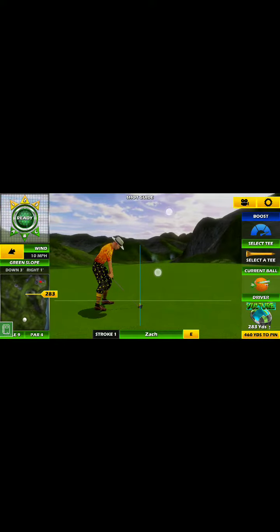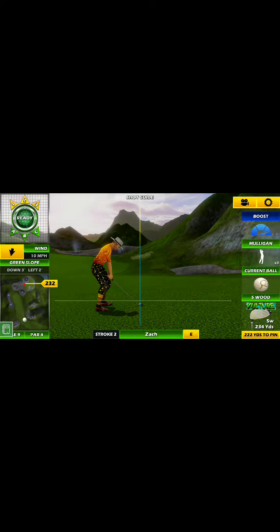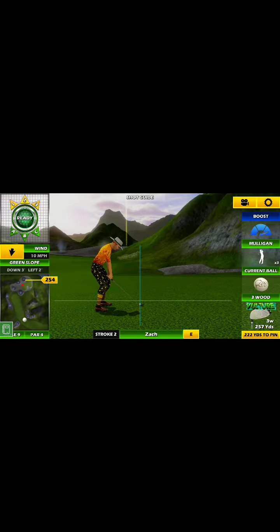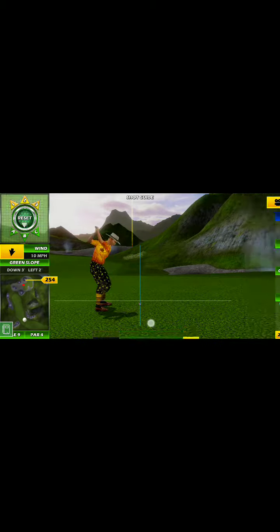Here we are at hole number nine of the expert campaign. We're just going to put this out in play with some topspin — that's kind of the biggest thing you want to do here. You'll need at least 20 to 30 yards extra, similar to what I'm doing here, and you should be able to bring this in pretty close to the hole.